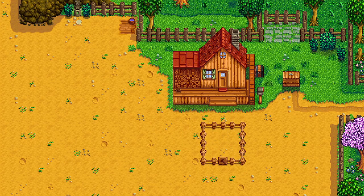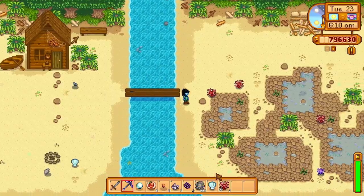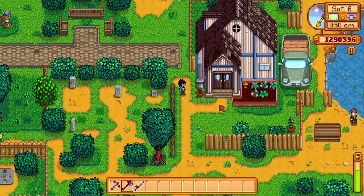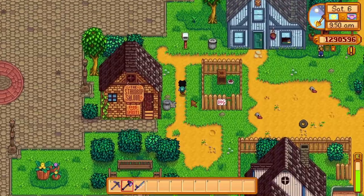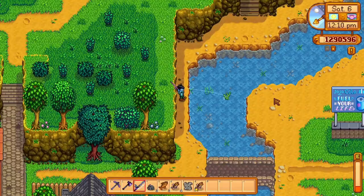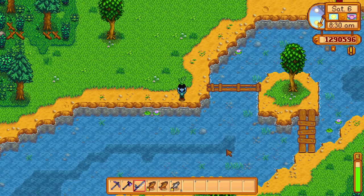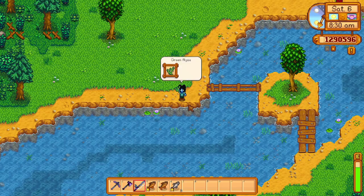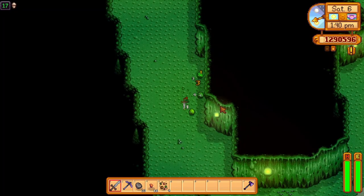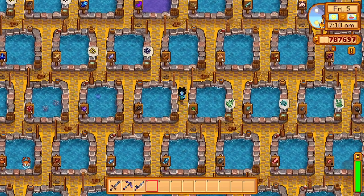If you need seaweed, you can find it by fishing in the ocean, foraging by the tide pools at the beach, finding them in garbage cans around Pelican Town, or some fish in a pond will produce them. If you need green algae, you can go fishing in freshwater such as Cindersap Forest or in town. Killing a green slime has a 10% chance to drop them, and some fish in a pond will also produce green algae.